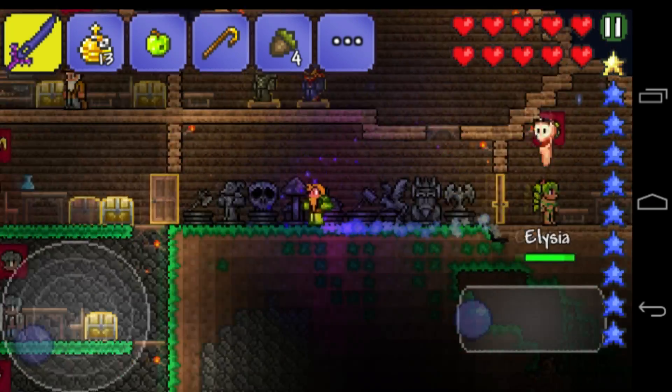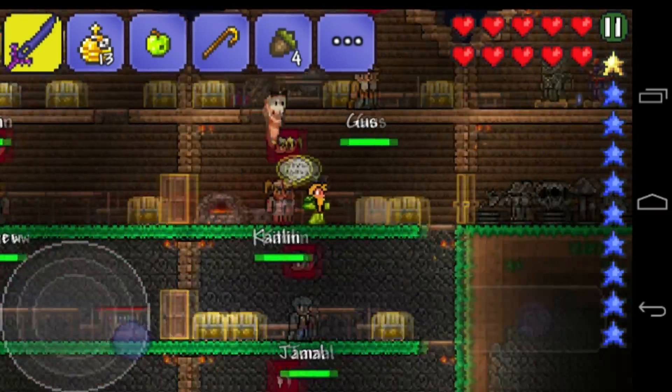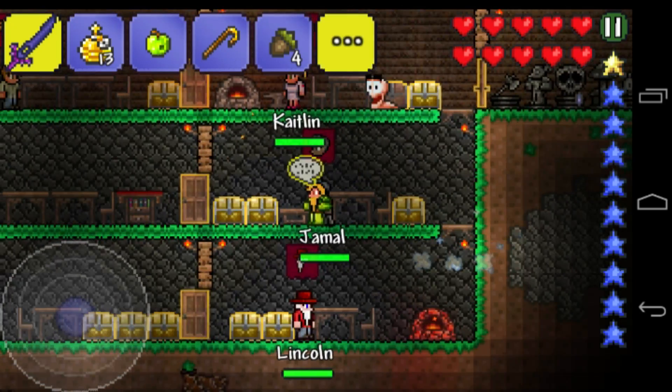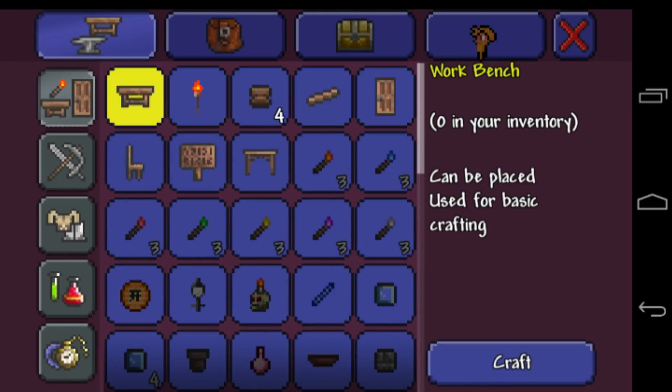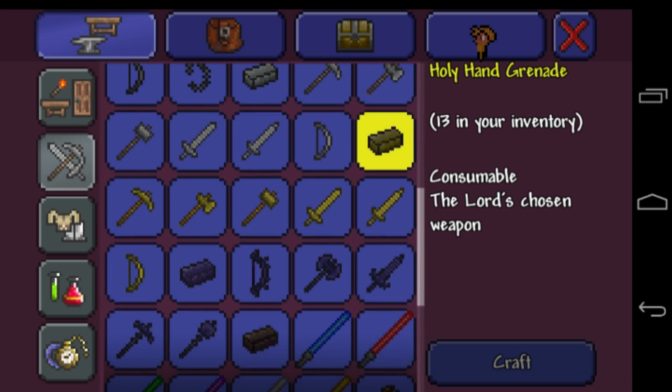The Holy Hand Grenade is actually craftable. Let's look at this — going to our crafting table, it should be in the weapons section. Yes, the Holy Hand Grenade is craftable: you need 5 dynamite, 2 gold, and 1 bottle of water to craft it.